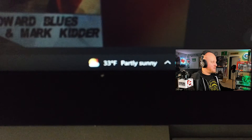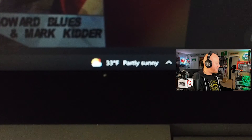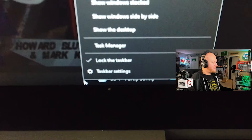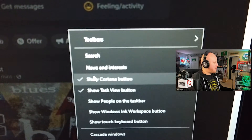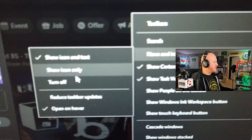You don't want that randomly coming up. First of all, you want to right-click on it so you get your menu, go up to 'News and Interests.' You can show just the icon which will give you the current conditions, or if you want extra performance, turn it off.